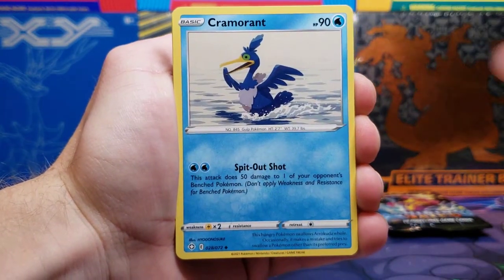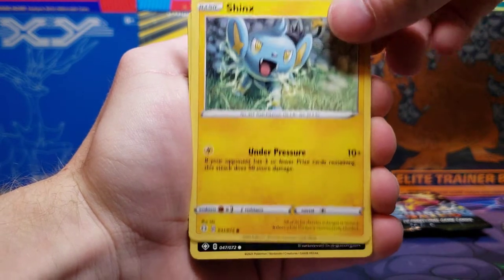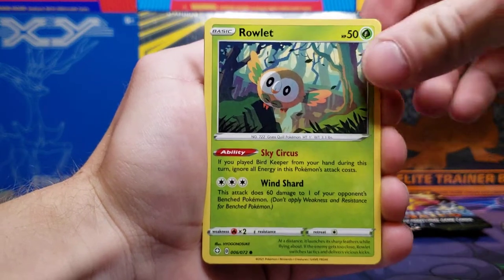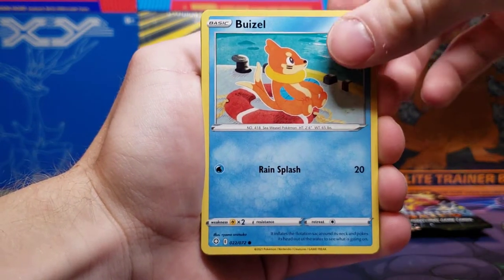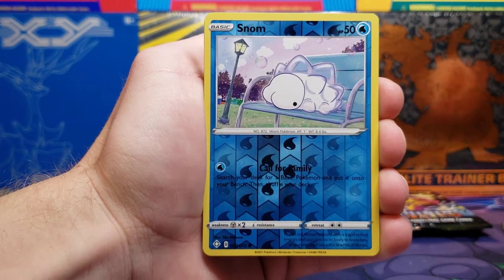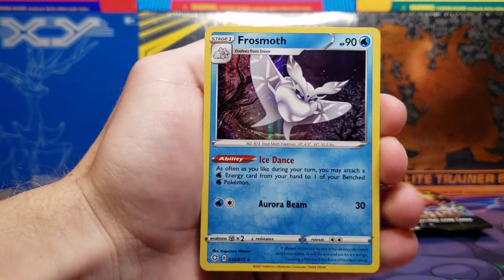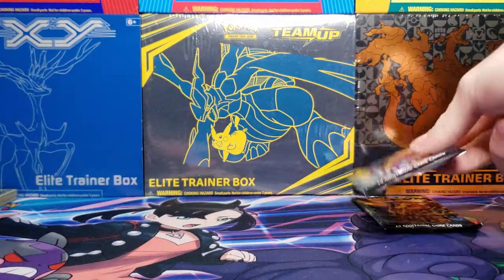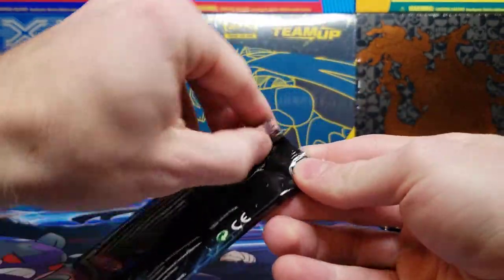We start with Thwackey, Cramorant, Rusted Shield, Shinx, Nickit, Rowlet, Trapinch, Buizel. Snom is the Reverse Holo, and Frostmoth is the Holo. So we did get a Holo in that pack, but like I thought, the Charizard pack did not have anything too special in it.